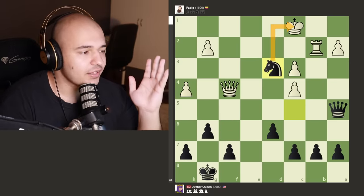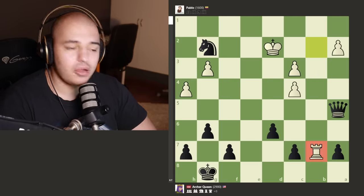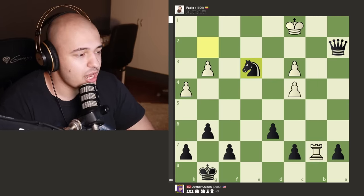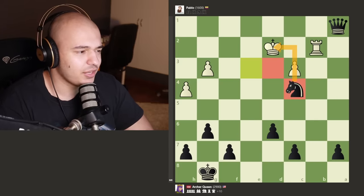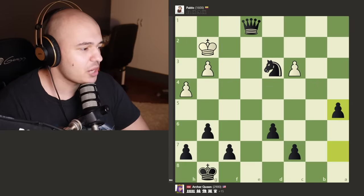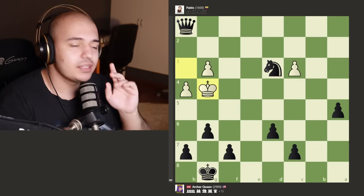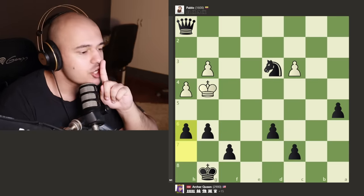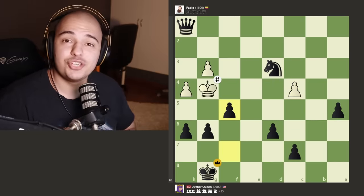Archer Queen sacrifices the rook again — just takes the bishop. What a gangster! Look at these tactics. Pablo takes the rook and gets forked — look at this royal fork, we fork everything in the position. As soon as the queen falls everything else falls. You take the b2 pawn, I take with check, it's mate on the next move. We get queen to h1 check, the king is forced to move up, and h6 is a silent killer — whatever you do, pawn to f5 is checkmate. What a tactical game by Archer Queen!